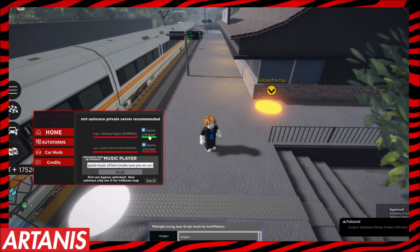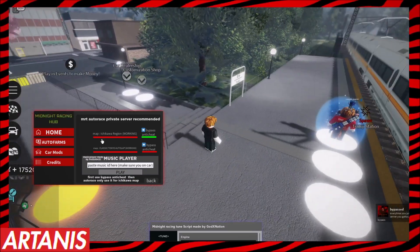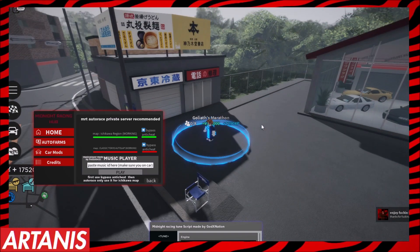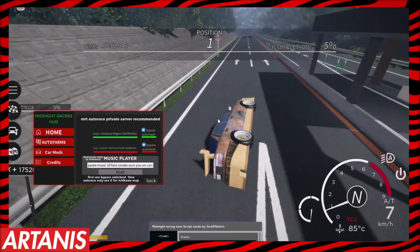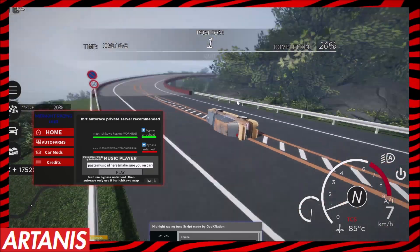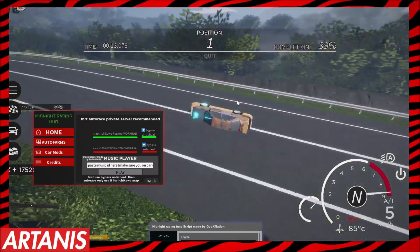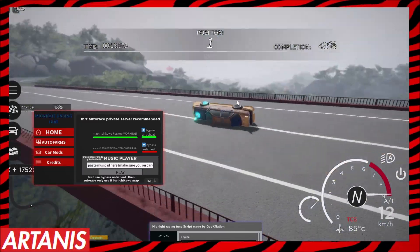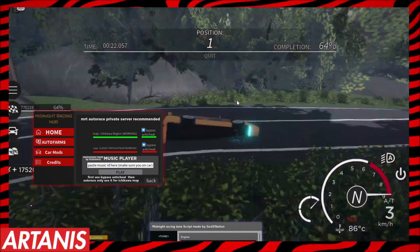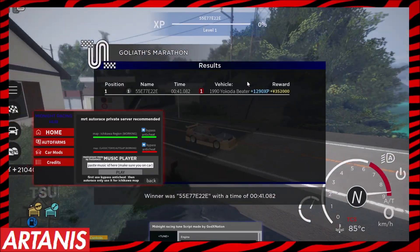First, you bypass anti-cheat — put that on. Then click this right here and it's going to automatically do everything. As you can see, it's completing the race extremely fast. Just so, so fast — I don't even know what to think about the noises it's making right now.